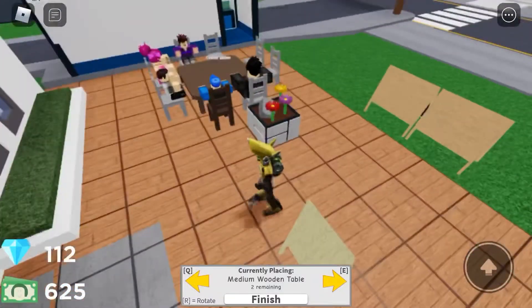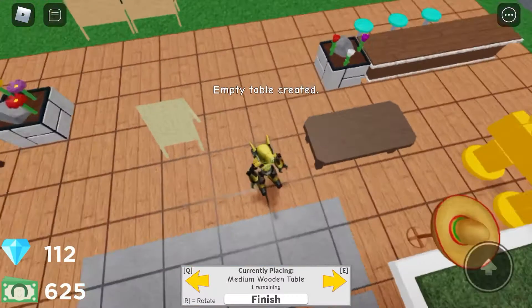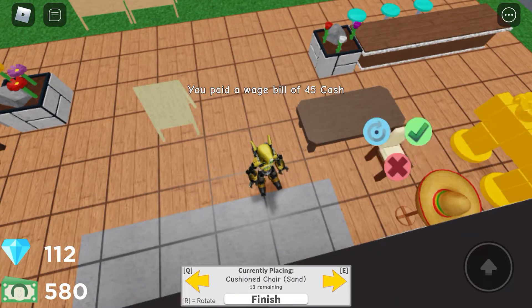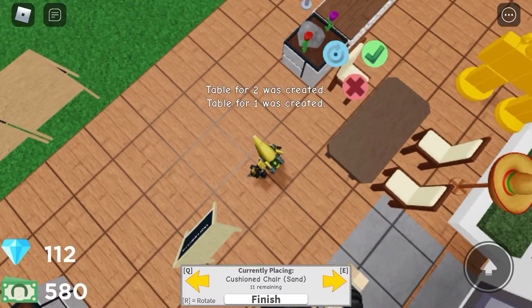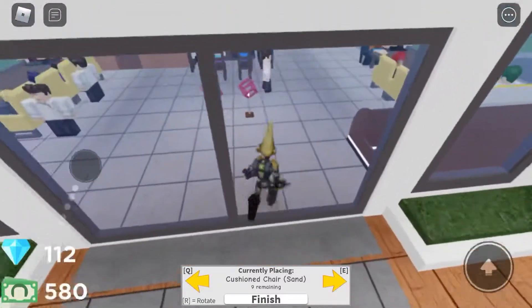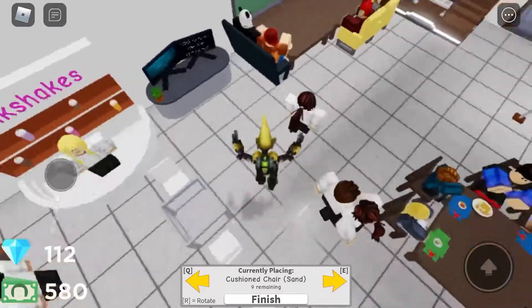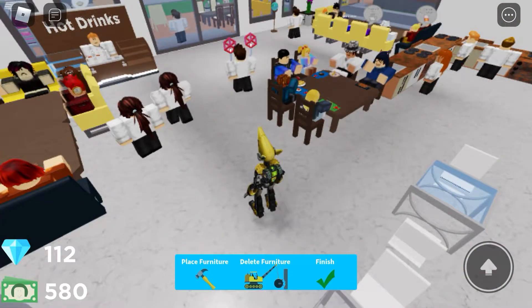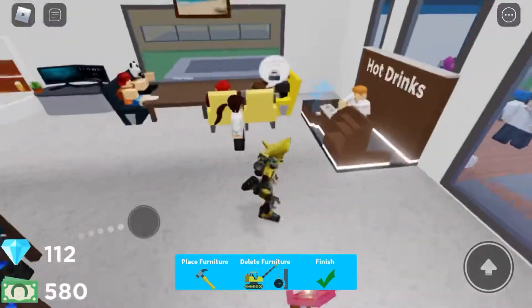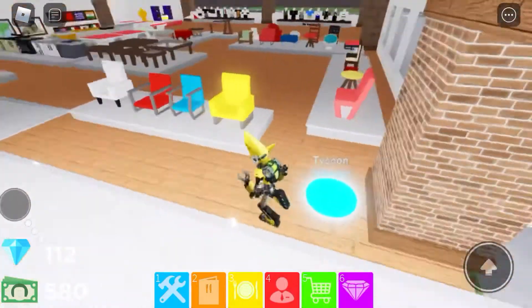I want this to be a bit bigger. This should be pretty good for this area. Maybe right there — yeah, right here. This should be pretty good. No, it wouldn't fit. I think this is pretty good. Yeah, that's good. I'm just gonna find a spot where I think these should go — put a table right there, but there's still not really much space, because there's a lot of space in here but at the same time we need more chairs too.